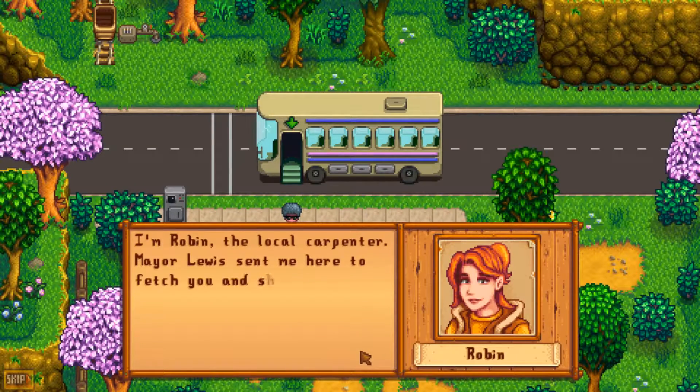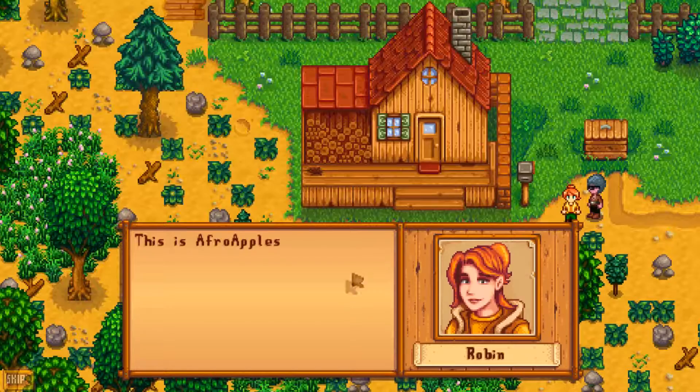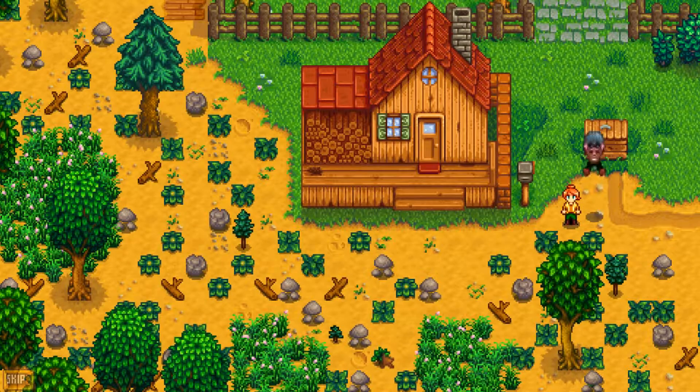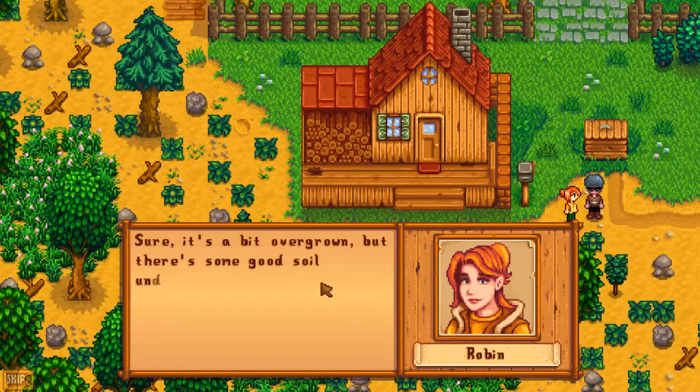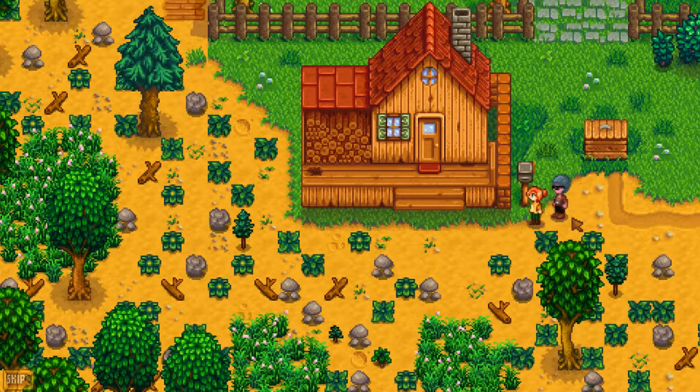Stardew Valley! 'Hello, you must be Afro Jack. I'm Robin, the local carpenter. Mayor Lewis sent me here to fetch you and show you the way to your new home. He's there right now tidying things for your arrival. The farm is right over here — this is Afro Apples Farm.' It's a bit overgrown but... oh, sweat — I thought it meant you were thirsty. Okay, I'm an idiot.